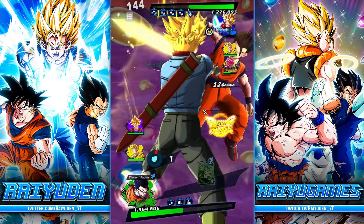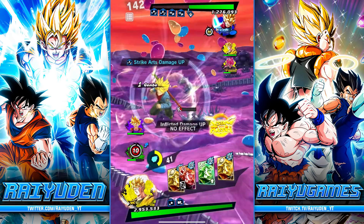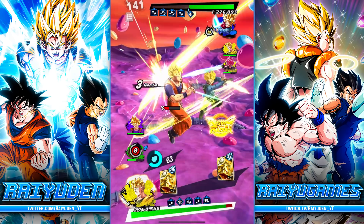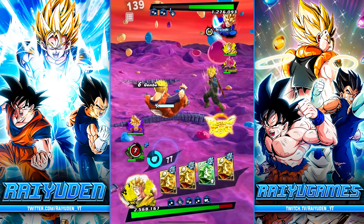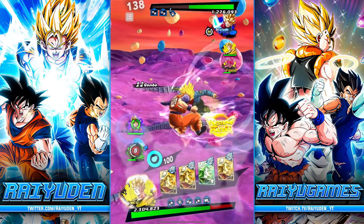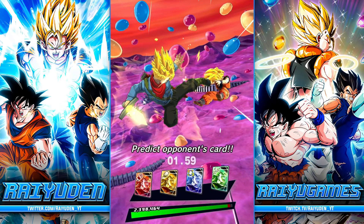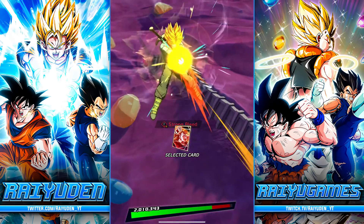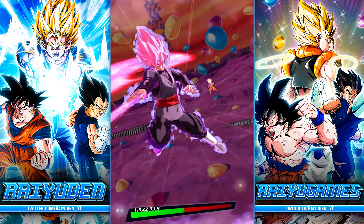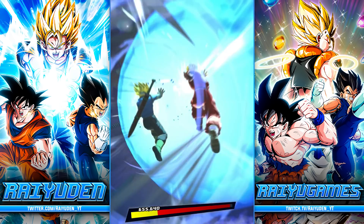I'm surprised he even bothered switching — I would have figured his team is okay. I have no idea what's going on anymore, but this is fine. When he goes for the alt we'll just have the purple Gohan tank it. Wait — why would you do that? I think he realized he has no choice with insurance and a revival, so he may as well. Ultimate Gohan is slowly but surely becoming stronger and stronger.